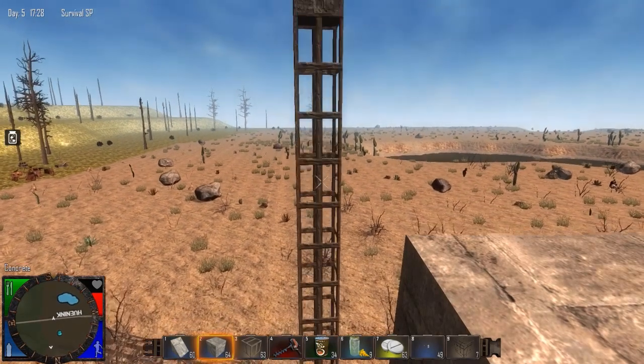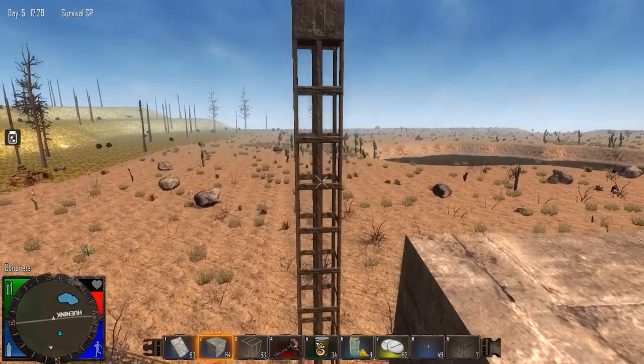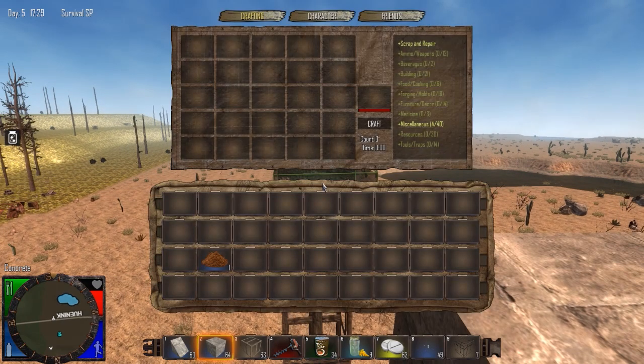To start with, we have a row of wood frames — a pillar of wood frames. On top of that we have a concrete block. If we look at the stats for the concrete block, we'll see that it has a max load of 90 and a mass of 15.